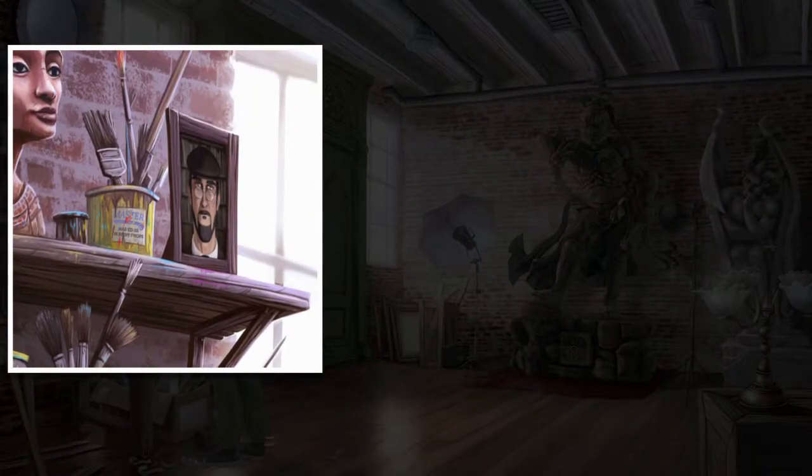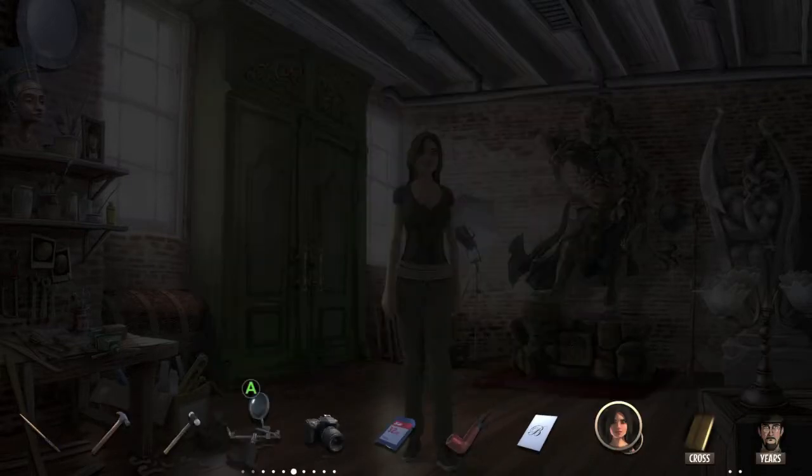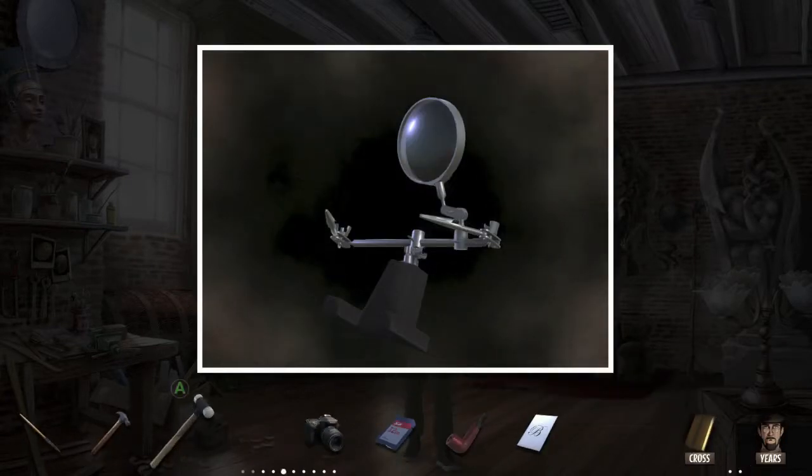Now that we have the cross clue, head back to the workshop desk and interact with the portrait. That should give you the clue 'Years' — make sure you interact with that. Very important and very missable part of the puzzle.